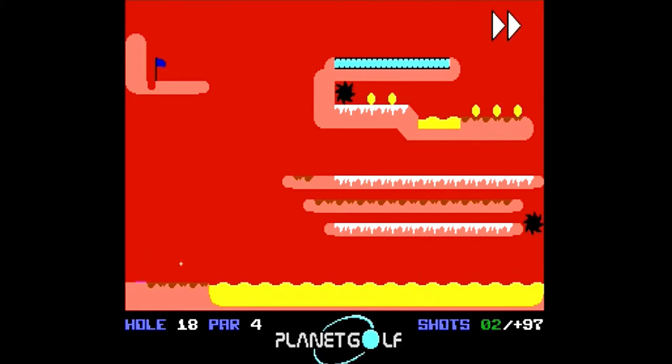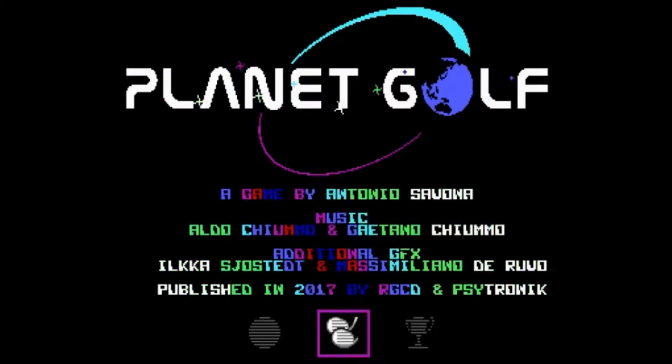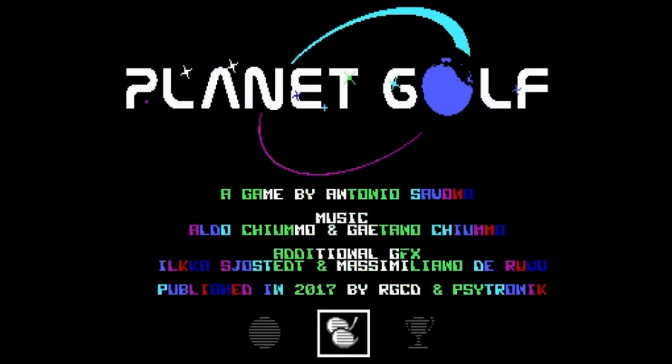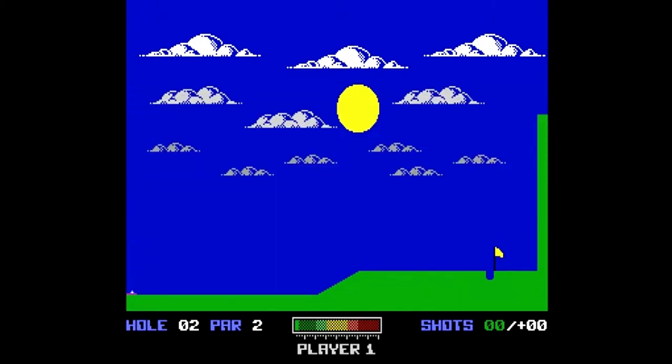Planet Golf has single and two-player game mode options represented by one or two golf clubs in the menu system. In the two-player game mode, gameplay proceeds as normal with player 1 starting and the players alternating play after a player finishes the hole or hits the ball into a hazard. You can tell which player is currently playing by looking at the text directly beneath the power meter. For beginners, player 1 is at a disadvantage since player 2 can learn from player 1's mistakes.